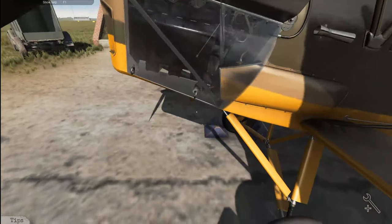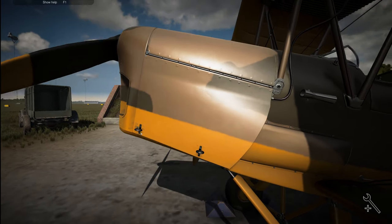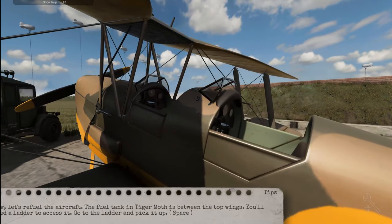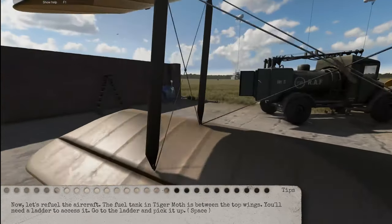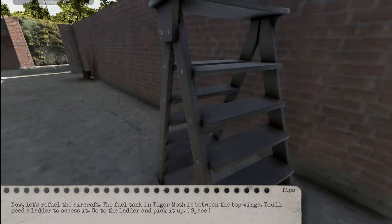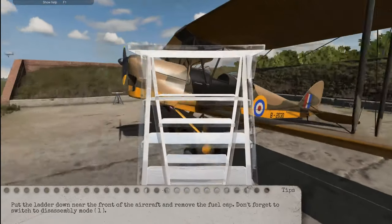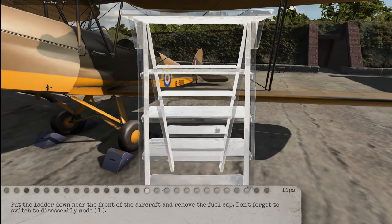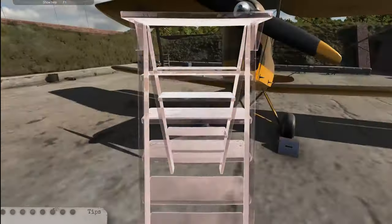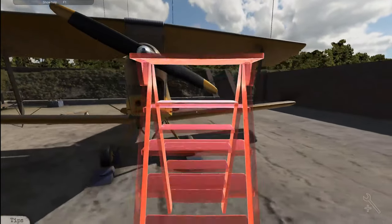It would be nice if we got to test it — just to make sure it's actually going to work. Let's see if I can jump inside. Let's refuel the aircraft. You need a ladder to access it — go to the ladder and pick it up with space bar. Place the ladder near the front of the aircraft. Remove the fuel cap — don't forget to switch to disassembly mode with the one key. I think the fuel cap might be in the left or right wing — I can't tell.